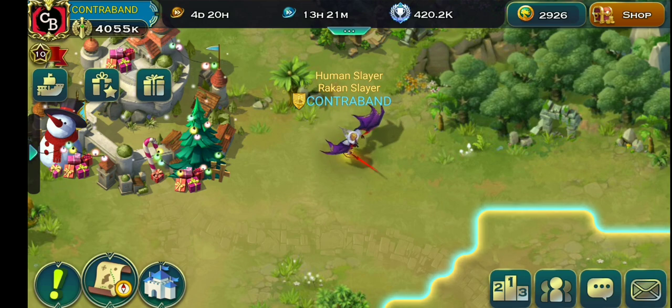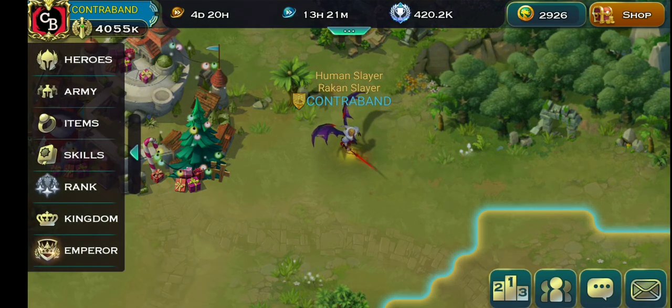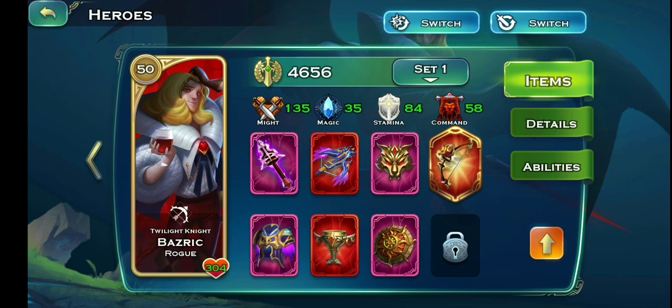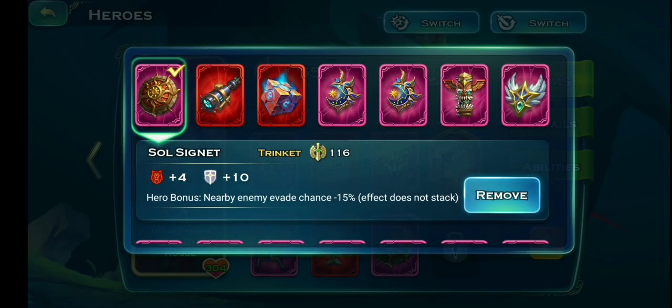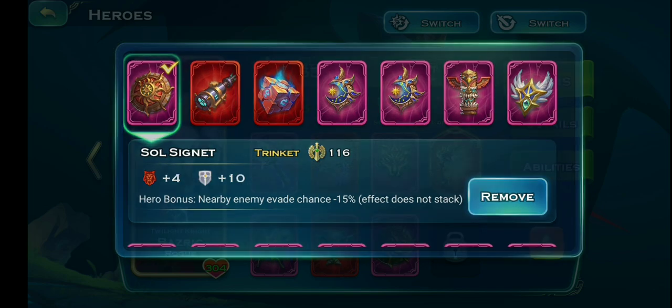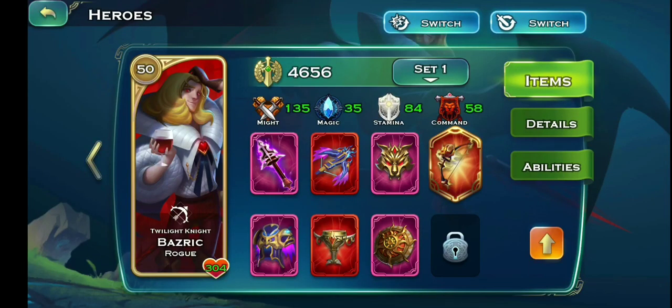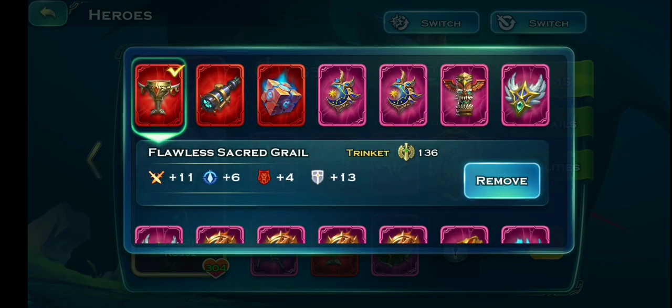I have already unlocked Bashrick and got him up to level 50. Now let's go check out his stats. This guy is way out in the back right here. I haven't got a lot of flawless items for Bashrick, but I do have the Souls item — it gives nearby enemy evasion chance minus 15. Since this guy is a melee hero, you want a debuff for nearby enemies. I also got a flawless bow and a flawless Sacred Grail — look at those stats, this is insane.